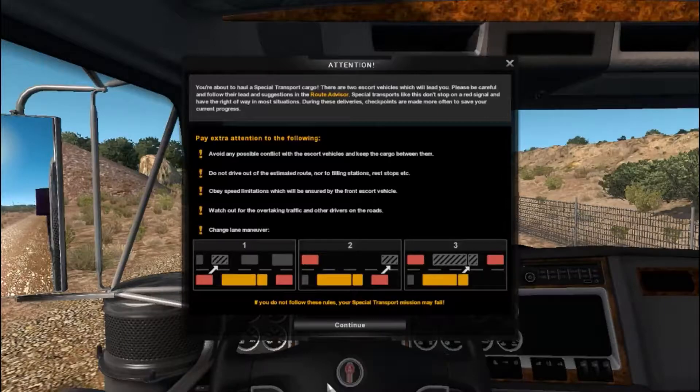Attention, you're about to haul special transport cargo. I just bought the special transport and the Oregon DLC so this is a special transport as you can see. There are two escort vehicles which will lead you. Please be careful and follow their lead and suggestions in the route advisor. Special transports like this don't stop on red signals and have the right of way in most situations.